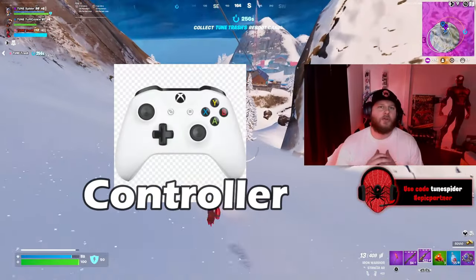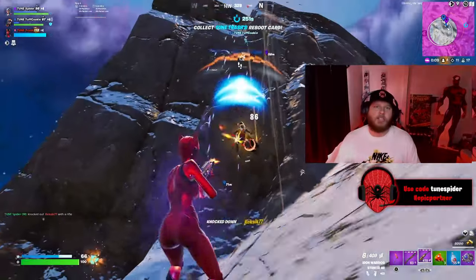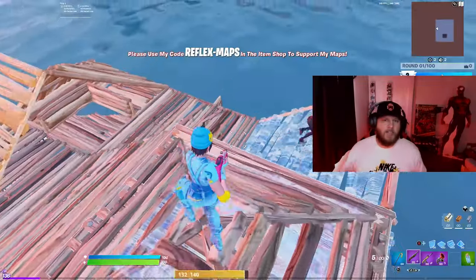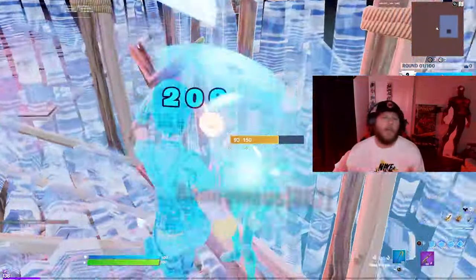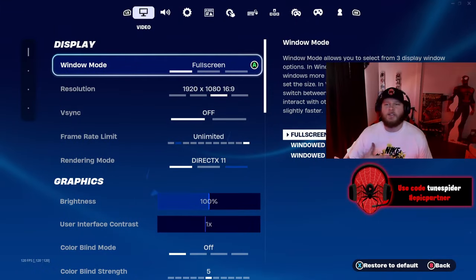Today we're going to be going over my Fortnite controller settings to help improve your gameplay. These are my current Chapter 5 settings, which have helped improve my sniper aim, shotgun aim, and AR aim. These settings should also help you with your building and editing. If this video helps you, be sure to like and subscribe, use code ToonSpider in the Fortnite item shop to support me, and let's get to my settings.